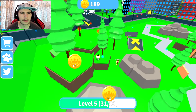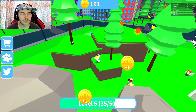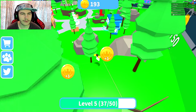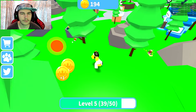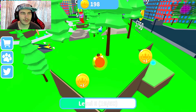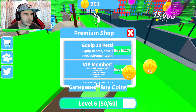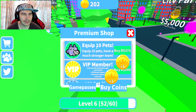Where's my pet? Is that my pet? I think that one might be mine. But obviously since I'm really far ahead, it's super slow. All I know is that the pets are super, super slow in this. But there's a premium shop, which is Game Passes. Equip 10 to have a much stronger team. VIP — plus 50 pet slots, that's just your backpack.